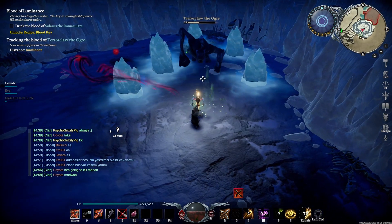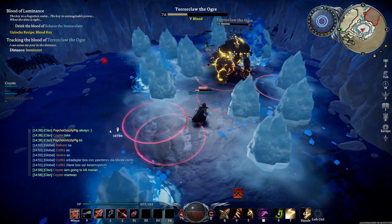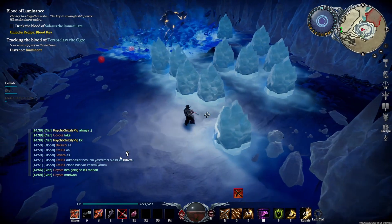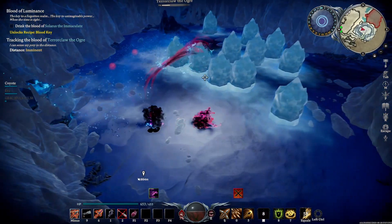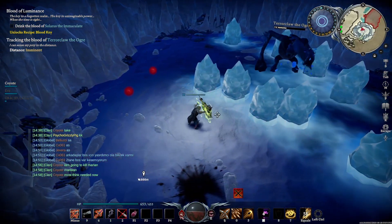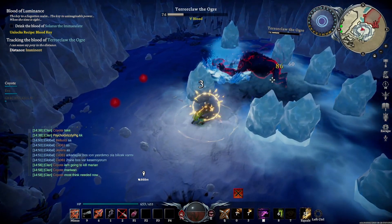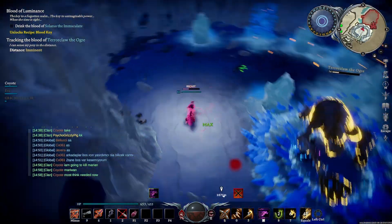Another attack is his ice breath. He will breathe in and then breathe out ice breath. If you stand behind the icebergs it cannot hit you — you can see he's using it there and behind the icebergs we are safe. If you are not behind the icebergs he will knock you backwards and do damage to you, so it's best avoided.